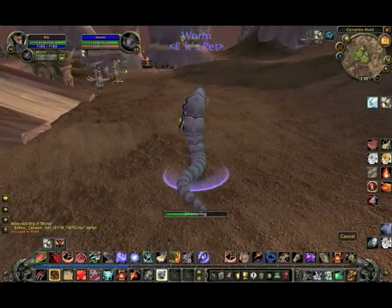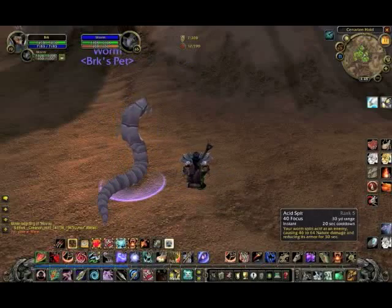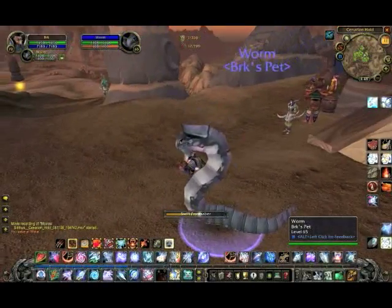Anyway, the worm is a tenacity pet, which means it's a tanking pet. It's not designed to do massive DPS like the moth, but let's go out there and see what it can do. Be right back.